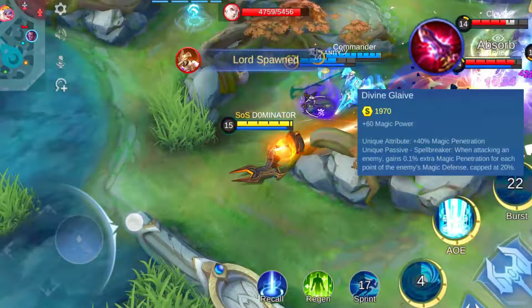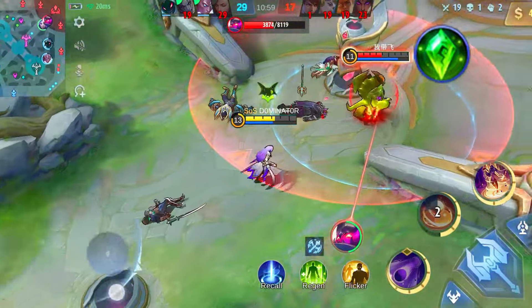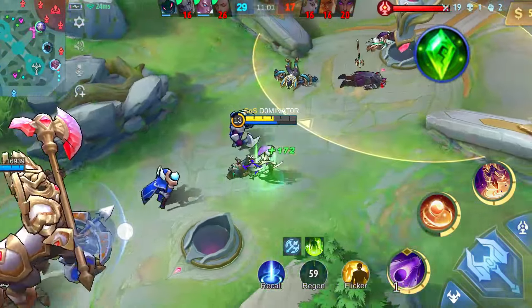Now let's talk about the Holy Crystal — a powerhouse offensive item. On top of the 100 magic power it grants, it also boosts your magic power by 21 to 35% depending on your hero's level. This is a crucial addition for almost all magic heroes craving the highest magic power, as it provides a significant magical punch. Consider incorporating the Holy Crystal a bit later in your build — the higher your hero's level, the greater the percentage of magic power it adds.